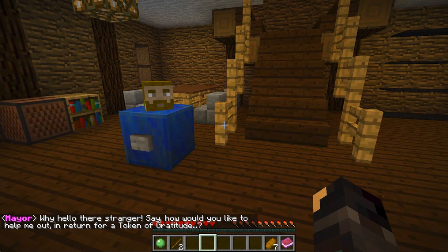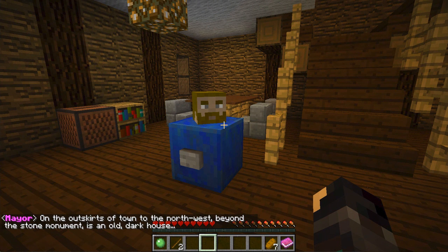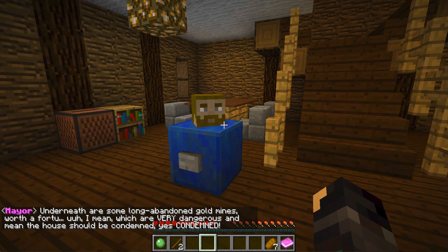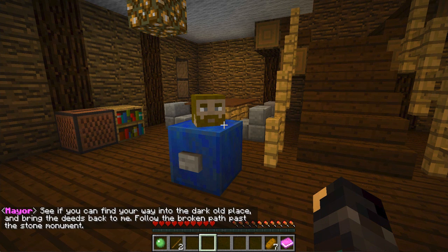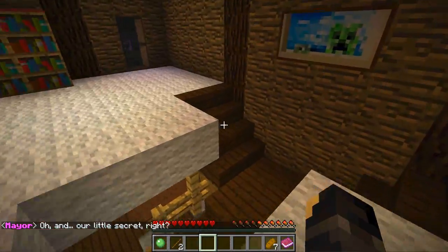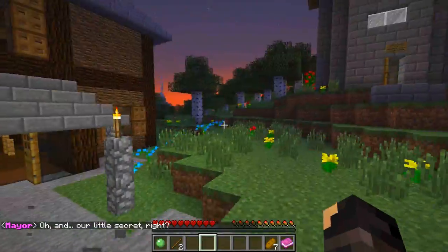'Why hello there stranger. How would you like to help me out in return for a token of gratitude?' Sure man! 'On the outskirts of town, to the north-west, beyond the stone monument, is an old dark house. Underneath are some long abandoned gold mines — which are very dangerous — and the house should be condemned. The owner hasn't been seen for many months and always had a dark air about him. But I can't do anything without the deeds. See if you can find your way into the dark old place and bring the deeds back to me. Follow the broken path past the stone monument.' And our little secret, right? You are so corrupt — you're like the Kim Jong-il of Minecraft.